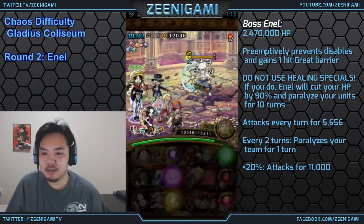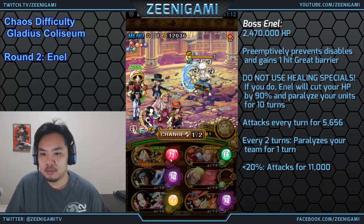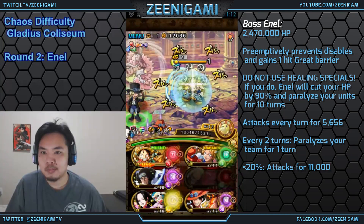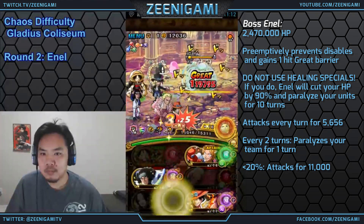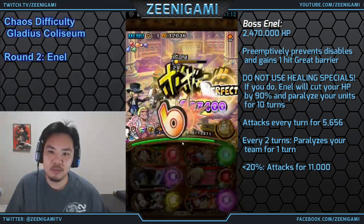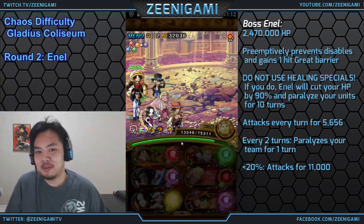Since Enel has a one-hit great barrier, you're going to be using a Sabo Log Luffy team. Ace boosts our damage — you can replace Ace with another free spirit booster. Hancock is perfect, as always, on the Log Luffy Sabo teams. After a good great-perfect, we land those last three perfects and he goes down so easily. One-turn burst on Enel is very, very easy.